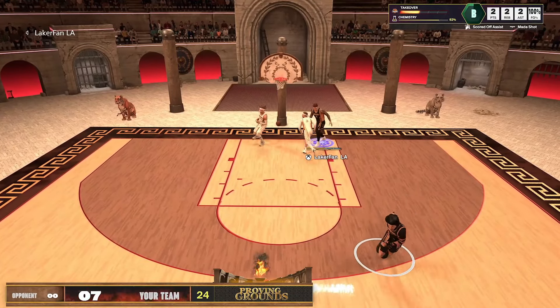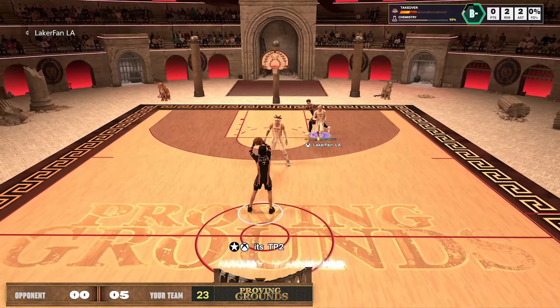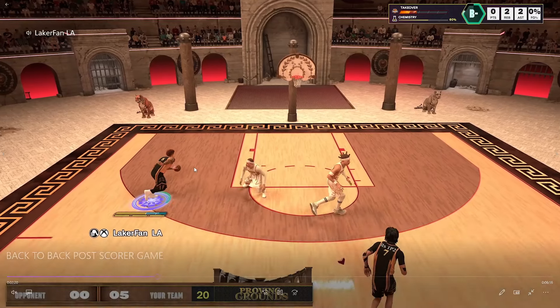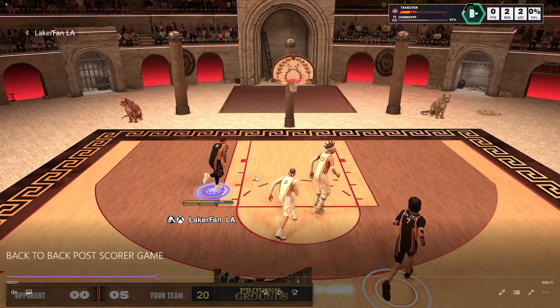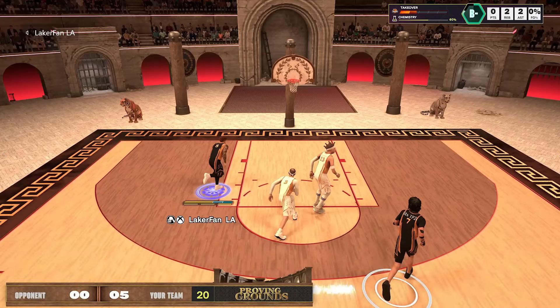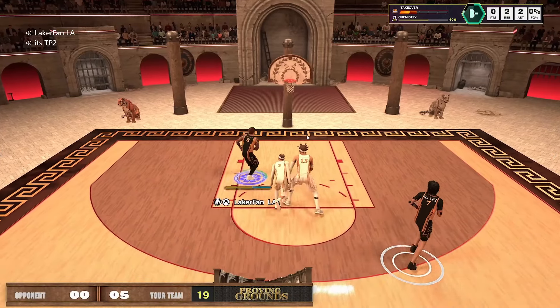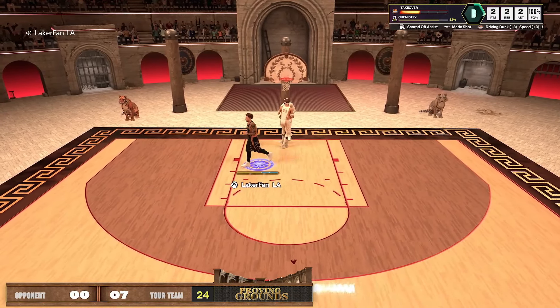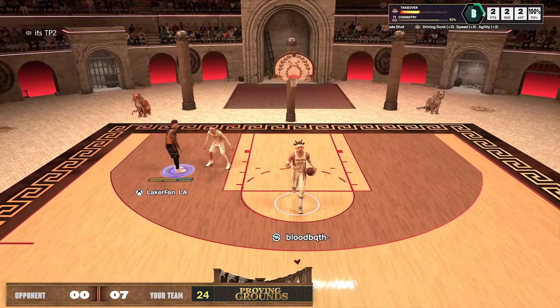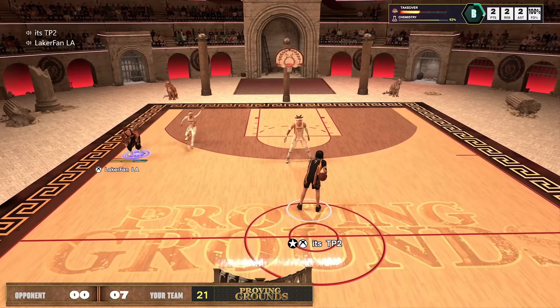The big man is on me so I can't do much, but we're trying to create a little, get a catch-and-shoot opportunity. I grab the board on the big man — I'm thinking his rebounding is probably a little weak since his build needs close shot, post control, strength, and block, maybe silver Rebound Chaser. I only have 85 offensive rebound so it's not a huge discrepancy. Nice three from Tanner in the corner — his lethal zone is in the left corner, so we try to keep him there.